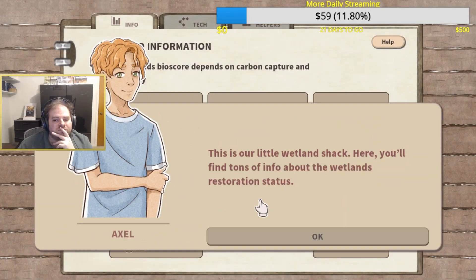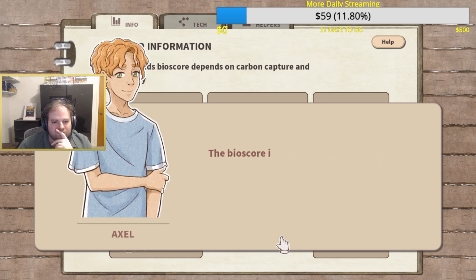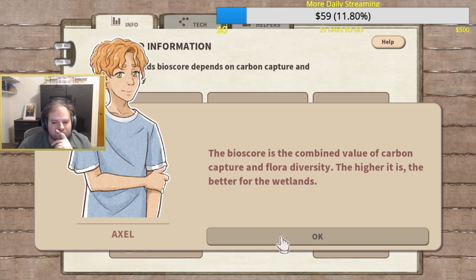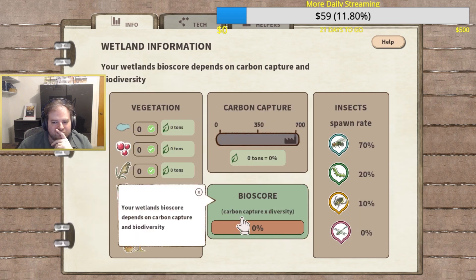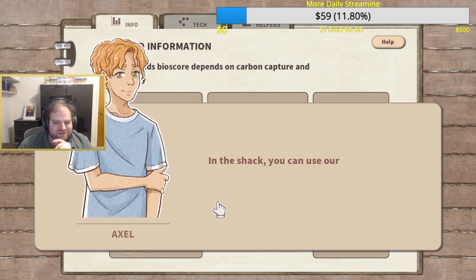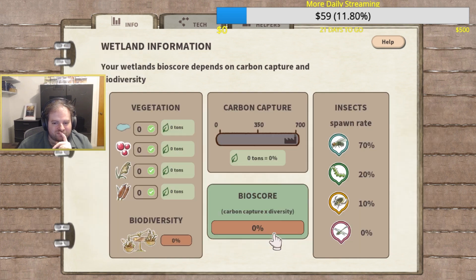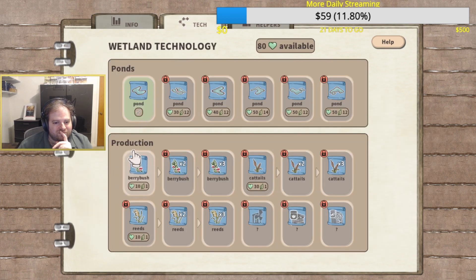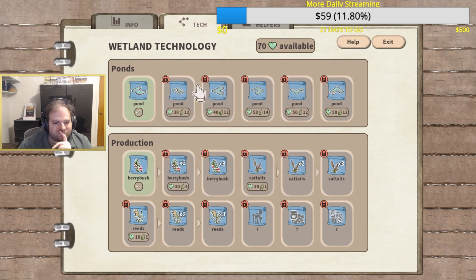The gameplay is definitely on the casual, very low stakes side. You'll feed your frogs to get them to like you, take pictures, and have them stay at your sanctuary. You can buy items to make them happier, as well as buy plants to grow in the marshlands. Those allow you to get access to new bugs, as well as various berries that you can turn into jam, which you will then sell to buy more stuff.